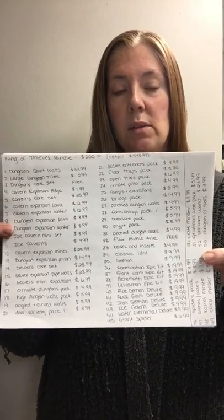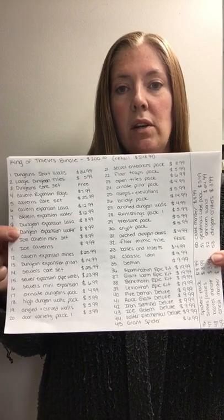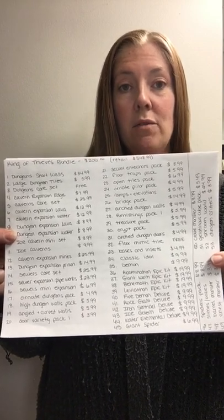The King of Thebes Bundle is also $200, retailing for $548.99. It has 53 different packages included, each filled with its own files. Similarly, you can go take a look at the link below. This was our first Kickstarter — Tilescape Dungeons — and you can see some nice video, pictures, and paintings if you check out that Kickstarter. Again, hundreds of dollars worth of savings if you buy the package.